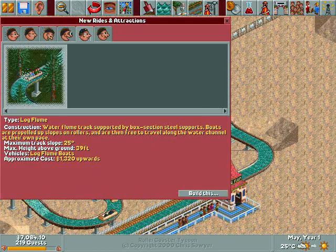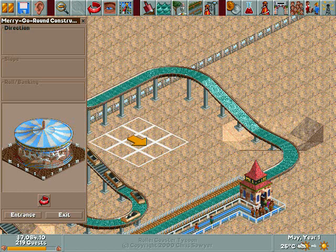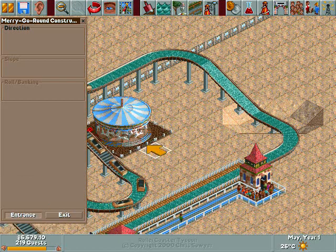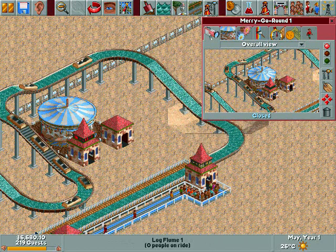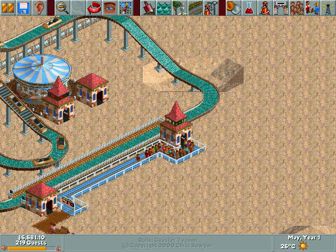As in the last part, we are going to build a merry-go-round inside the area of the log flume. This is very, very good — we're not wasting any space with this park. But we have a problem: guests can't really get to it.